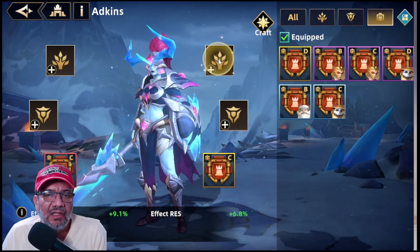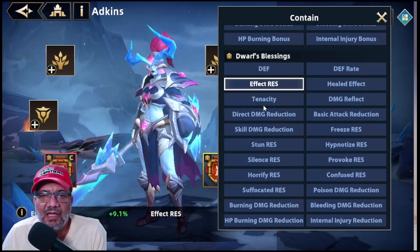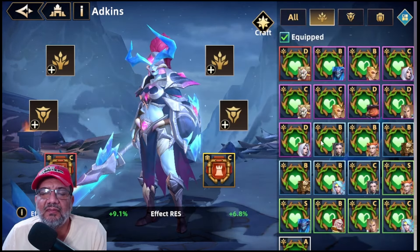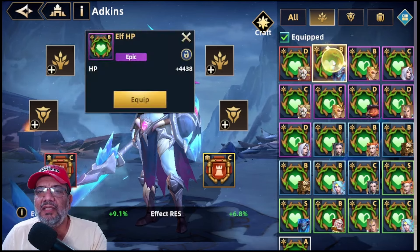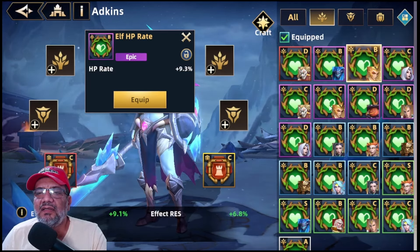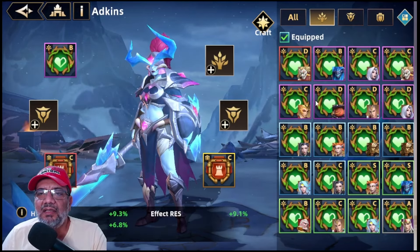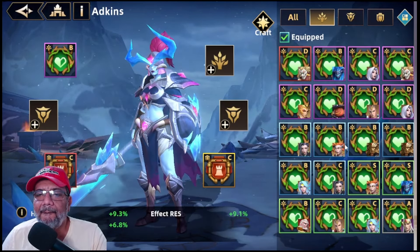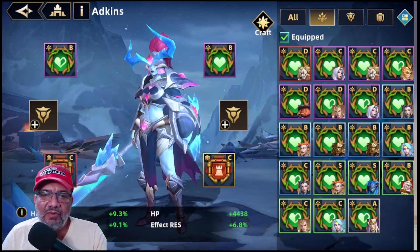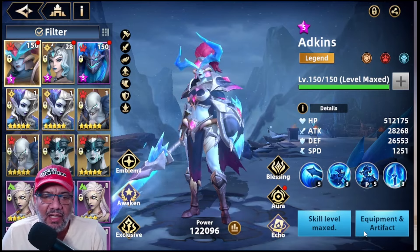Ahorita vamos a ver qué metemos aquí. Acá arriba definitivamente salud, vámonos para acá. Filtramos, quitamos esto, nos vamos para acá arriba y aquí buscamos HP y HP rate. Que tenemos por aquí, esta definitivamente pero esta no es. 9.3 y 7, voy a meterle esta. ¿Qué otro HP por ahí nos sirve? Bueno vamos a meterle esta. Y aquí ahorita vemos qué nos hace falta: si daño crítico o qué carrizo nos hace falta. Vamos a ponerle el equipo.